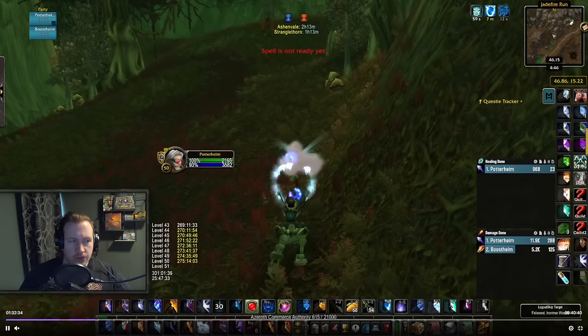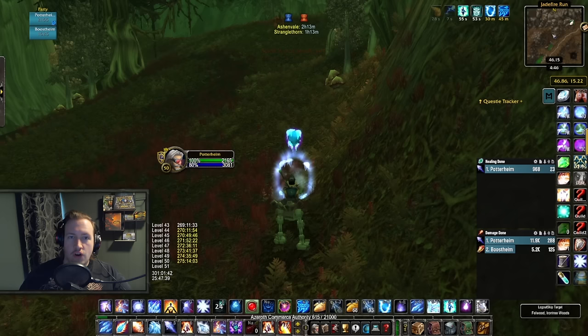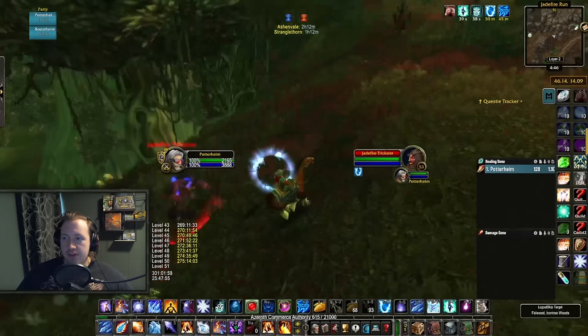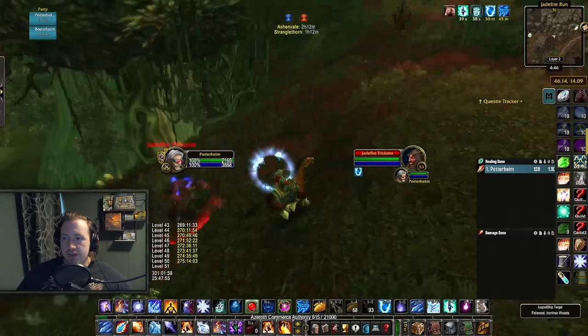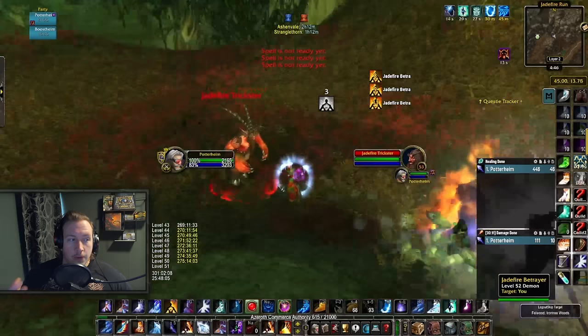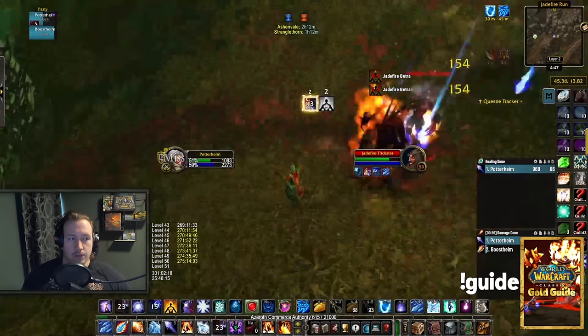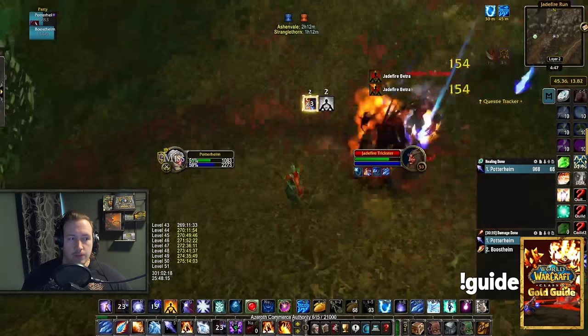Next up we have the Satyrs in the Jade Fire Run. You'll be farming these for the Felcloth. There are a couple different Satyr types here — the Jade Fire Rogue, the Tricksters, the Betrayers, and the Hellcallers. I'm playing two mages here for this footage, and I also farmed here on my Hunter. They are AoE farmable, but if you're a solo mage it could be very difficult — they sometimes mind control you, so be careful of that.